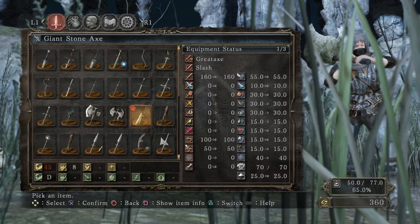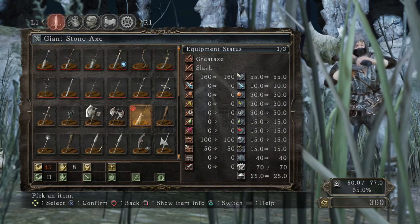It requires 45 strength to wield, or 23 strength if you're going to be wielding it two-handed. Eight dexterity, which isn't that bad, but 45 strength is way too much. The scaling isn't that great either, coming in at D. The scaling does improve when you upgrade this weapon, but that's not really recommended, and I'll get into that a little later.